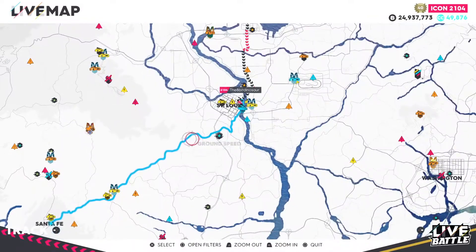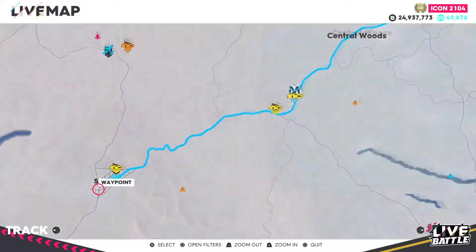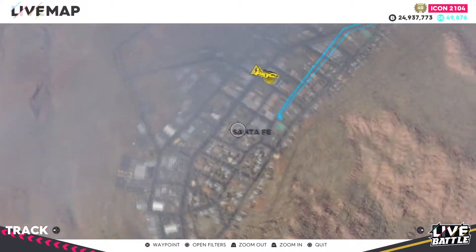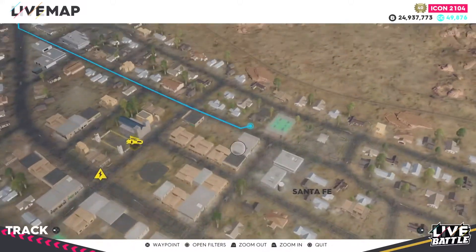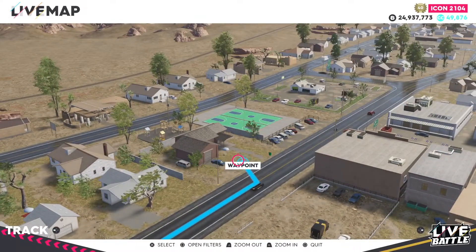Now in St. Louis, you need to go and drive to this house in Santa Fe. It's beside this basketball field. Just drive there and there you go — you have your other clue.